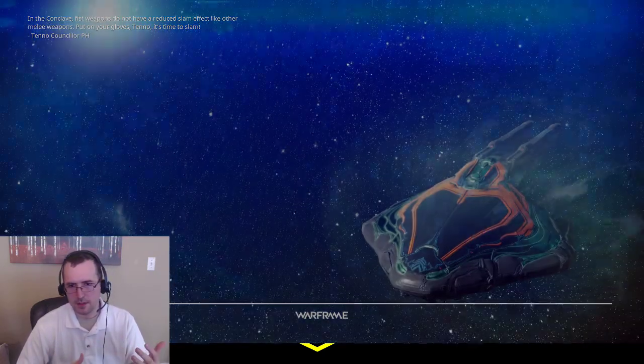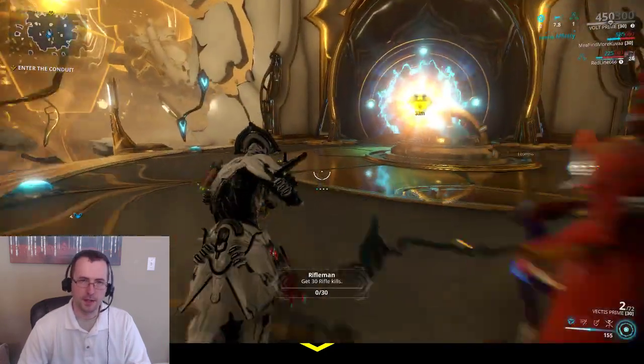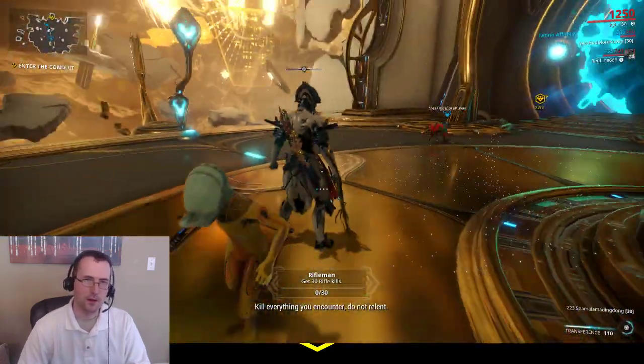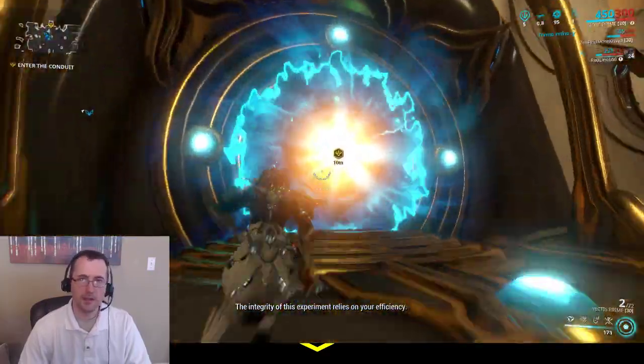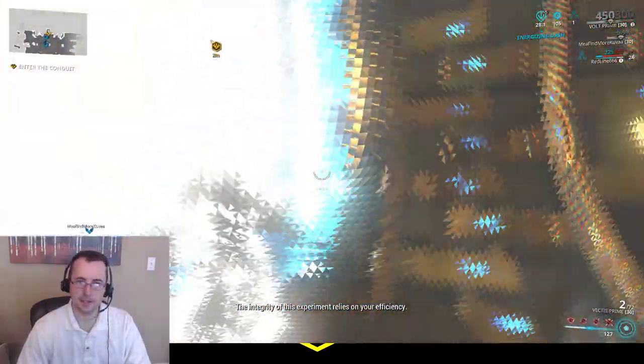When you do the Elite versus the normal, there's an internal cooldown of 10 seconds, or Simaris will get all angry at you and tell you no, don't do that.